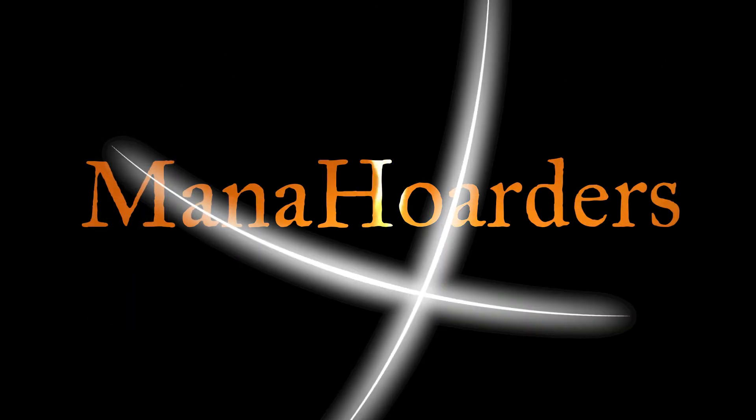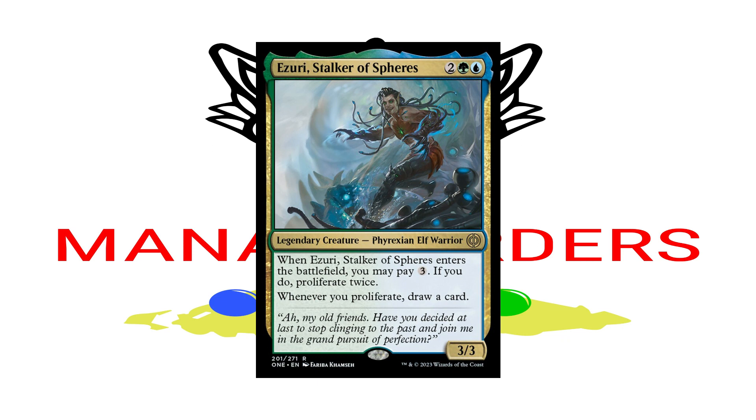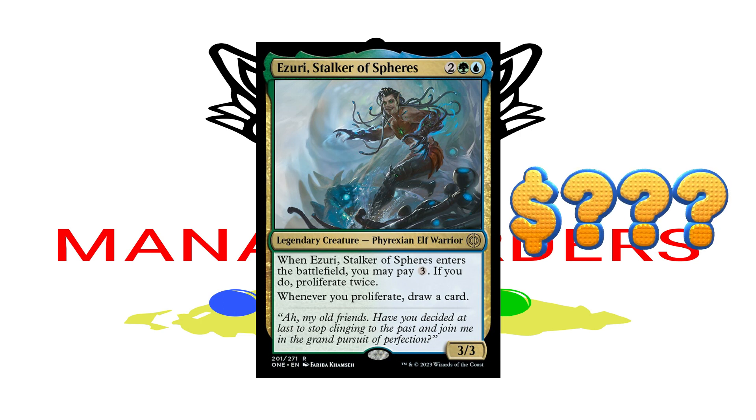Welcome back everyone, it is Mike from Mana Hoarders. In this video I'm bringing you a commander deck tech for a brand new commander spoiled from Phyrexia All Will Be One: Azuri, Stalker of Spheres. You can cast this commander for 2, a green and a blue, and you get a 3/3 Phyrexian Elf Warrior. When Azuri enters the battlefield we can pay 3 and if we do we proliferate twice. Also, whenever we proliferate we can draw a card.